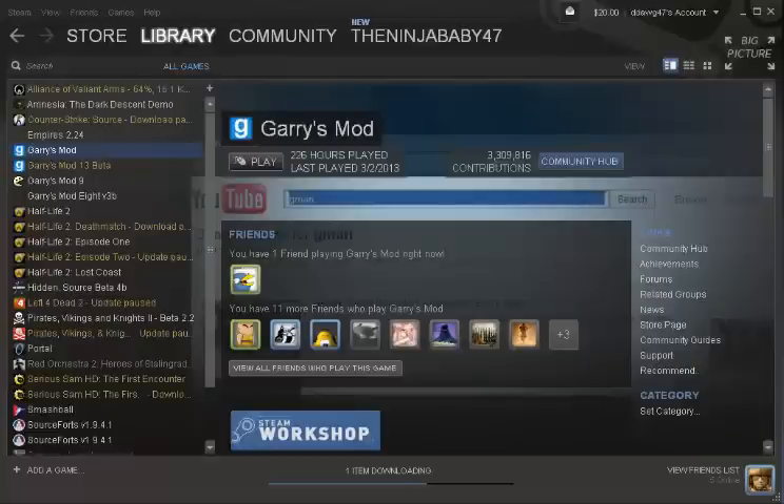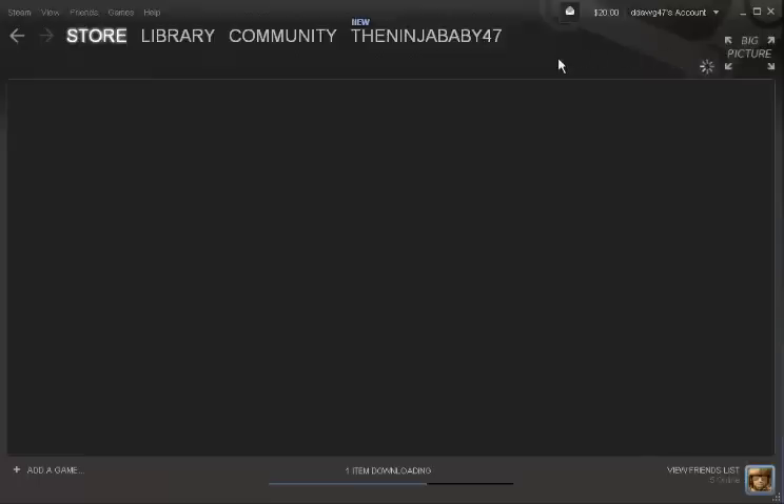So today I'm gonna show you how to add money to your Steam account and how to buy a game. This won't apply if you don't have any money yet. What you want to do is go to Account Details and then wait for it to load.